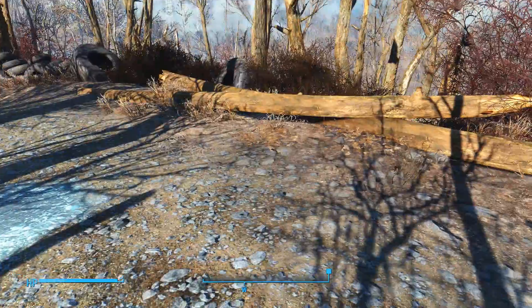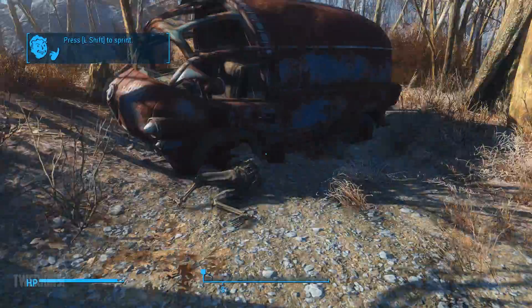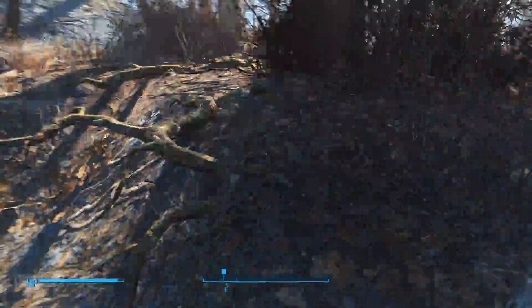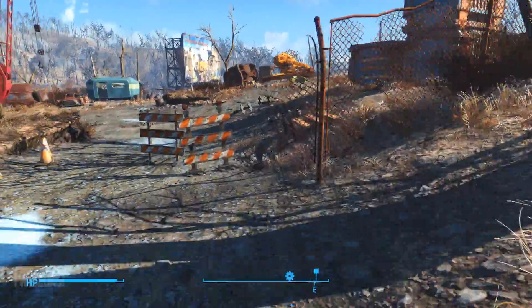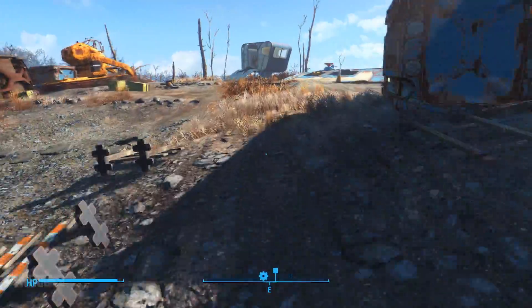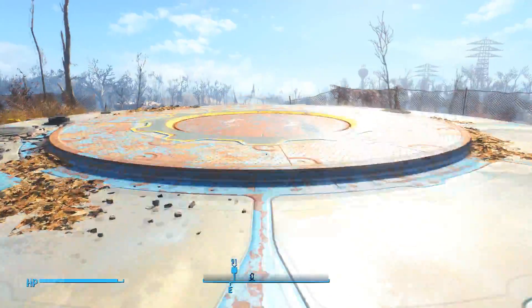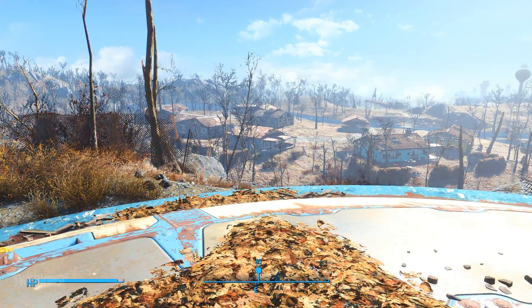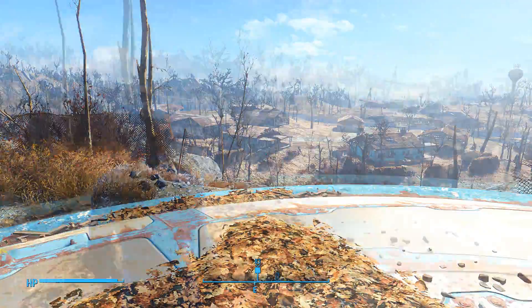I don't know what that is, I think it's water, but I kind of want to avoid that stuff because you will definitely start getting infected. It's just dead people everywhere. That's pretty much it guys — the next place to head is in this direction down to the Sanctuary, and that's where you'll go back to your house and stuff like that.